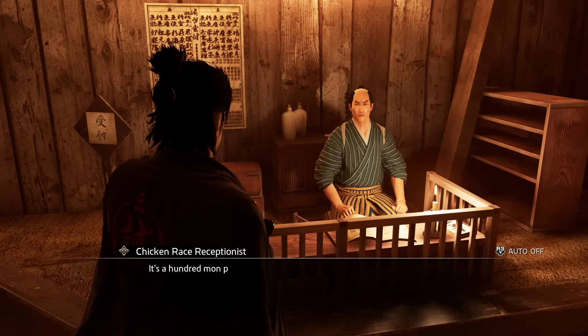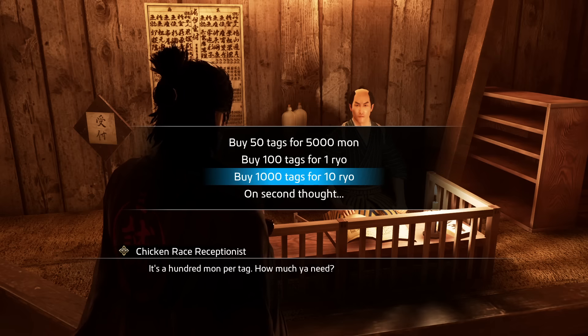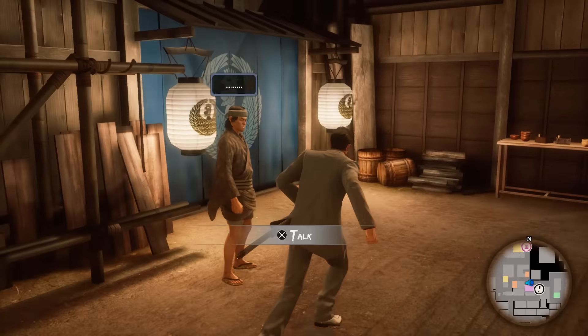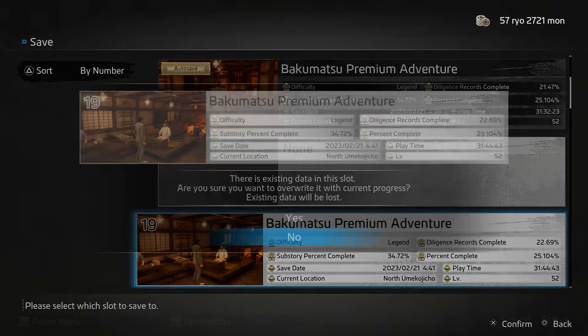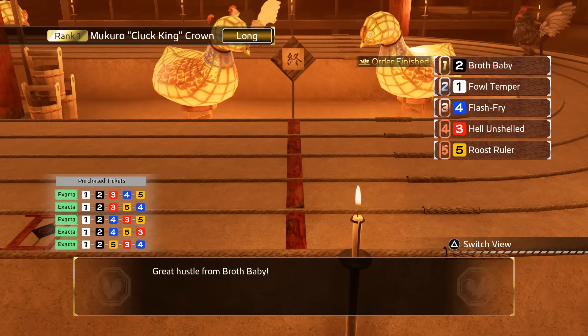Back to chicken racing — buy as many tags as you can right now. Assuming you have more than enough money, you shouldn't need more than about 8,000 tags to start. As soon as you get the tags, leave the place and save. Make sure you save — this is essential. This is because even when you know what to do, it all comes down to RNG and luck. So if you lose, you want to load the save and go back at it again.